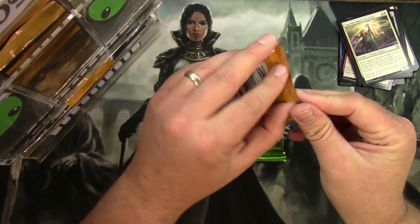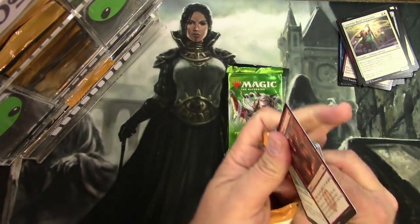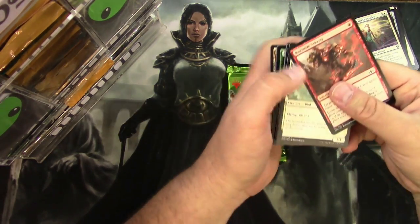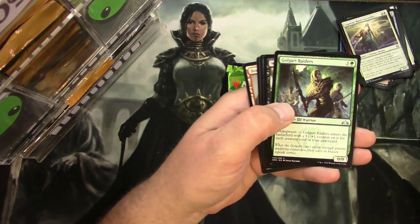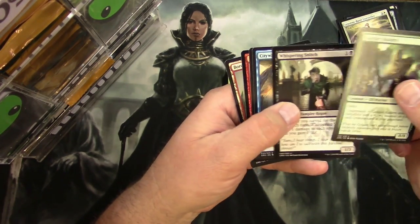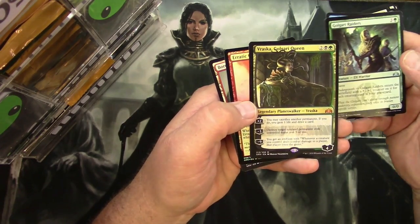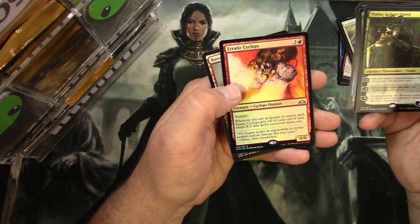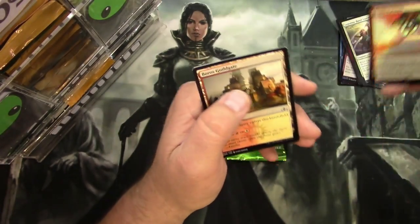Guilds of Ravnica: Golgari Raiders, Whispering Snitch, City Watch, Sphinx of New Prahv, Izoni Thousand-Eyed — the Golgari Queen — very very nice. And an Erratic Cyclops — foil rare. Good pack right there.